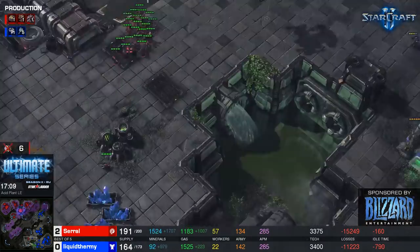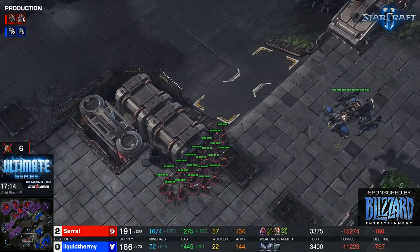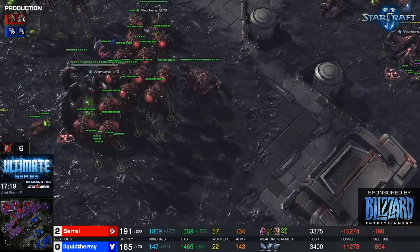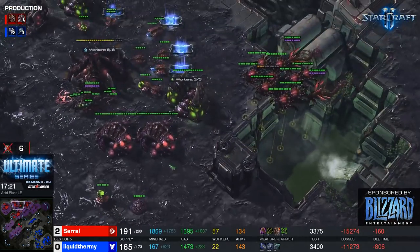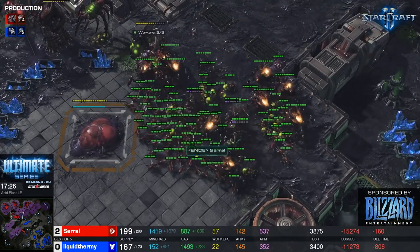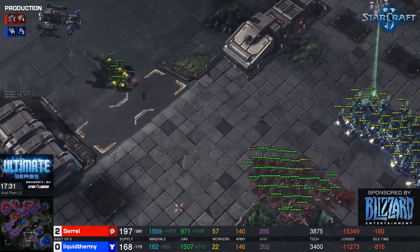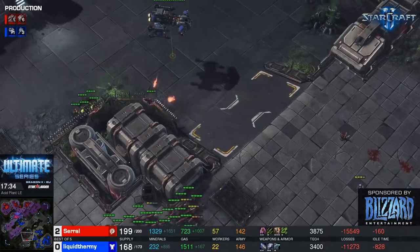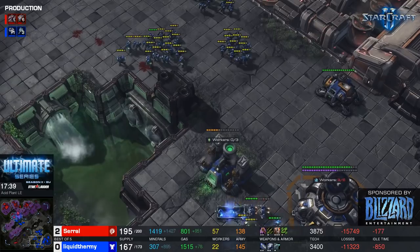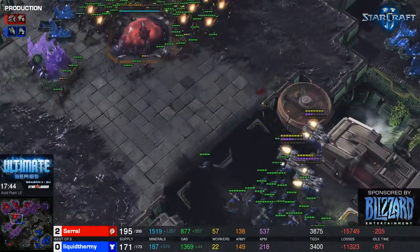That base does go down, but here comes the counter-attack — the battle cruiser is on guard. A greater spire is on the way for saril. He's got up to hive, made some corruptors to deal with the battle cruisers, and now with this ground army plus a few broodlords he can really just checkmate uThermal. uThermal has a load of marines but he's still on 2-2, not enough anti-air for broodlords. He scans but doesn't even see the greater spire.